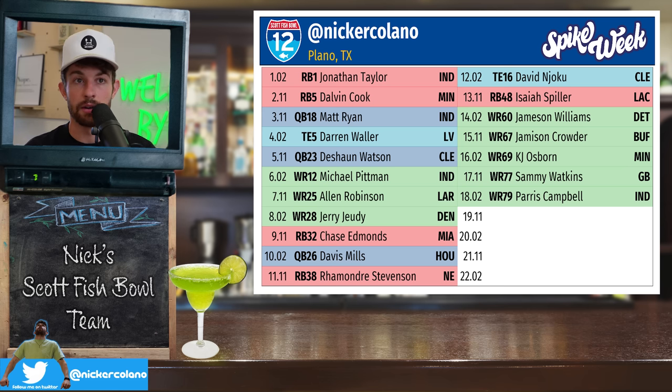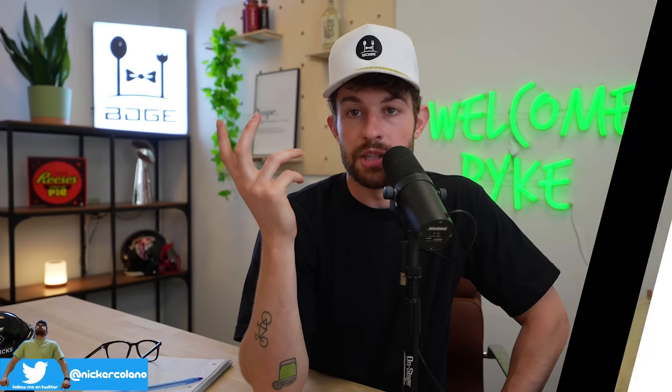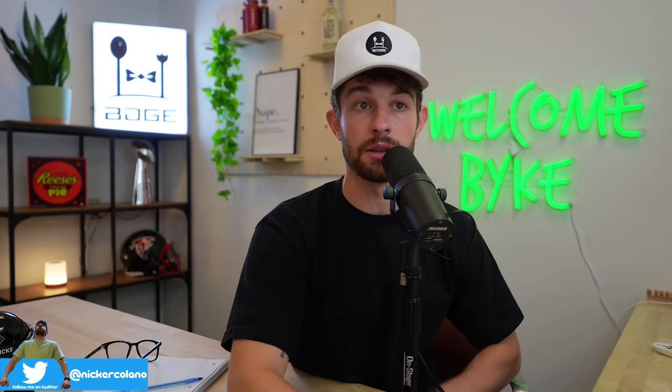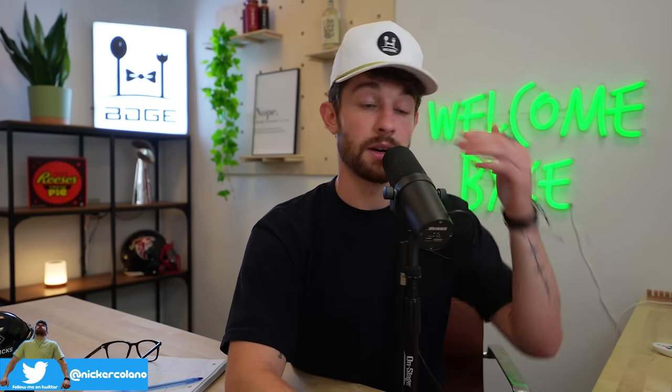Then I started stacking players in good offenses with diminished target funnels. Give me Jameson Crowder — I want pieces of that Buffalo offense without spending a lot. With Beasley and Emmanuel Sanders both out — both slot guys — Crowder is a slot guy in that offense. There's a realistic chance Crowder gets the same amount of targets as Gabe Davis, maybe 80% of that — I'll take it in the 15th round. After Crowder we had KJ Osborne, Sammy Watkins, and Paris Campbell — nothing I'm overly excited about, but if the Minnesota offense is more pass-friendly, KJ Osborne obviously benefits.